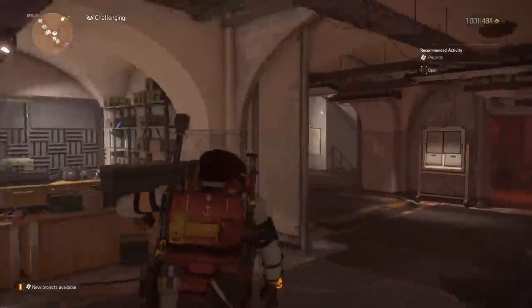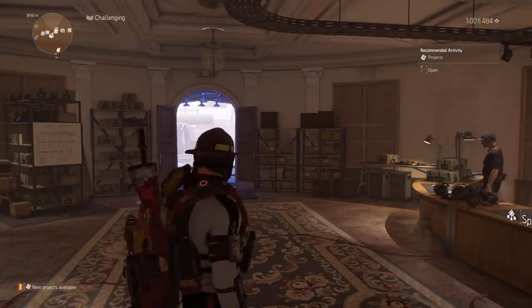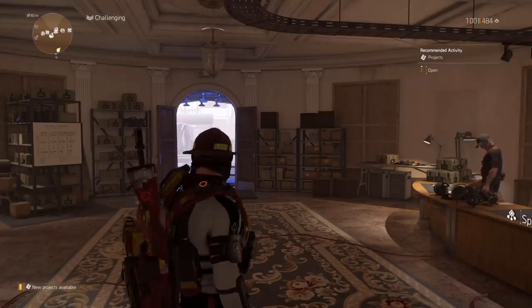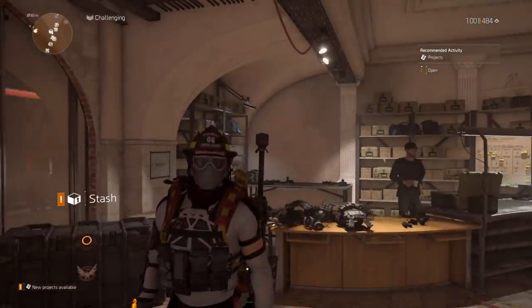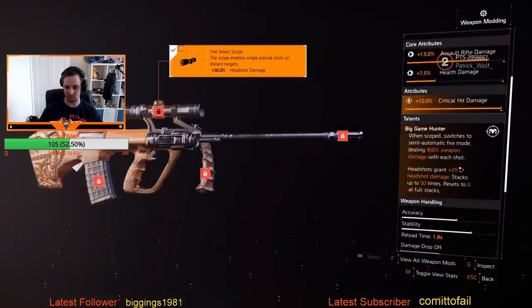The most important thing in my opinion is the Big Horn Assault Rifle. The headshot damage stacking has been doubled — it used to be one percent, now it's two percent. You can hit one million damage a shot in fully automatic mode, and three million a shot with selective fire, and that wasn't even specced into a full headshot build. The Big Horn is something you need to go and farm this weekend.